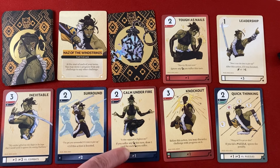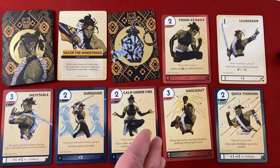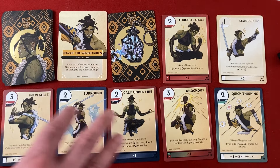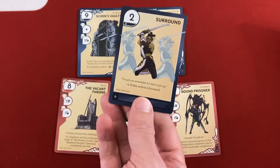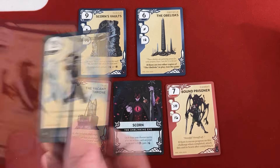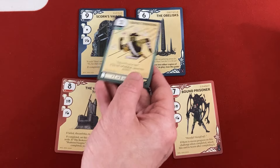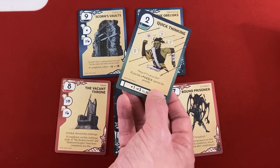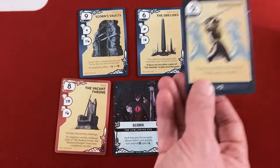My two main ideas: do Surround against the Obelisks for two progress (four if Fane boosts once — good chance of completing it), or do Quick Thinking with Scorn's Vaults since if we fail a puzzle we ignore the two-damage penalty. Fane's cards include Charismatic (draw up to three cards, reducing the action value by one per card drawn), Haunted by the Past (five value but zero if you roll black), Army Training (discard a challenge you aren't attempting), and Team Player (choose a seeker to draw two cards usable as boosts regardless of color).